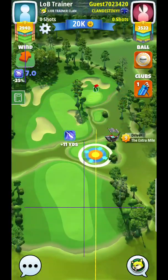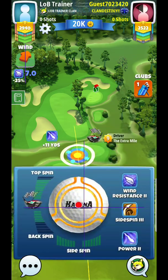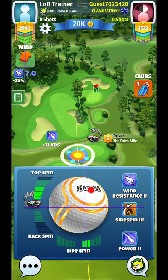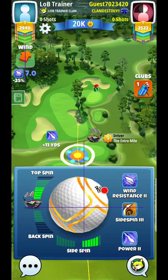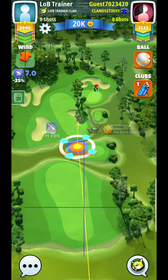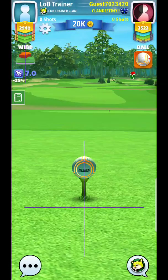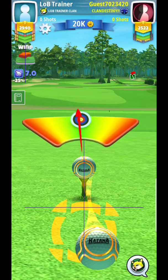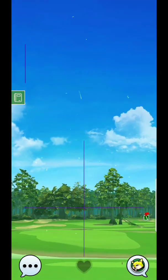Alright, hey guys, here we are on hole number four and it looks like we have a very large tailwind. You can see the opponent here has extra mile nine and can almost start to go for the green with this wind. I kind of have a less advanced bag — if you're going to go for the green, I would recommend doing it with a tide.